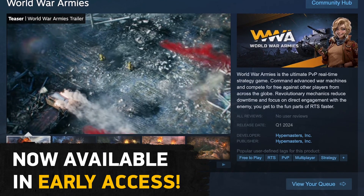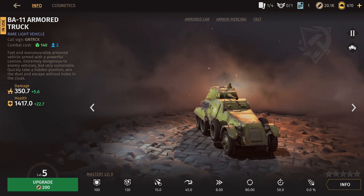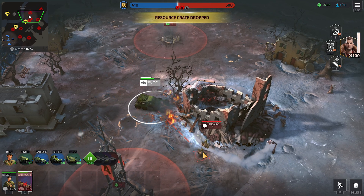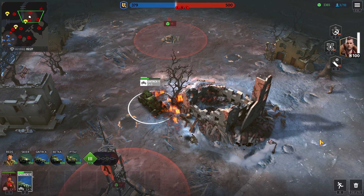Head over to Steam and download World War Armies right now, because you don't want to miss the Soviet BA-11 armored car. It's a fast and rather cheap alternative to the Puma and Greyhound. When Batka feels too expensive but you need to bleed some light armored targets for little price, the BA-11 packs a big punch — your enemy SPGs and IFVs won't stand a chance.